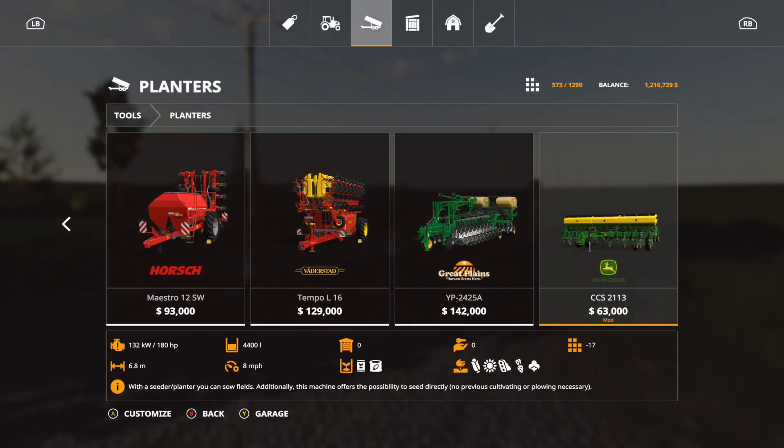Here we are with the first mods for Wednesday. The first one is the John Deere CCS2113. It's $63,000. This is a planter. It is 17 slots, holds up to 4,400 liters. It does require 180 horsepower, 6.8 working meters. This one does seeding and fertilizing, and it does direct seeding, so you don't have to worry about cultivating or plowing before. This does your corn, sunflower, soybeans, sugar beets, and cotton.